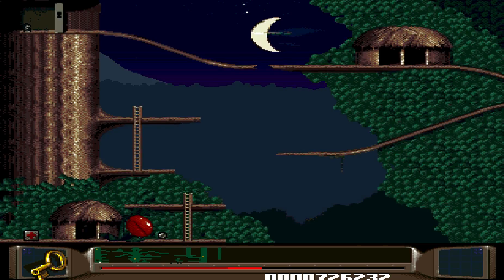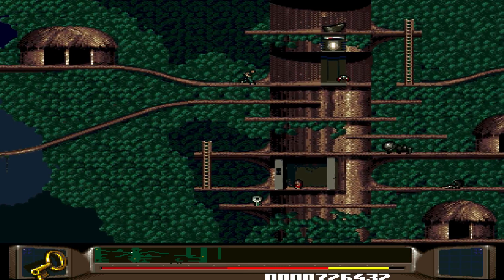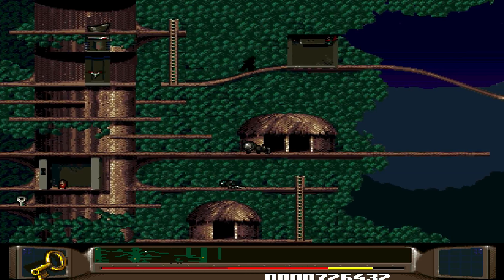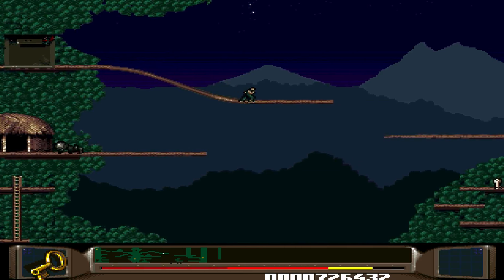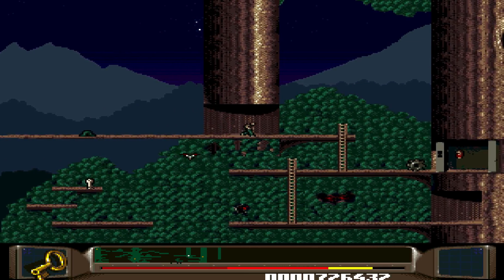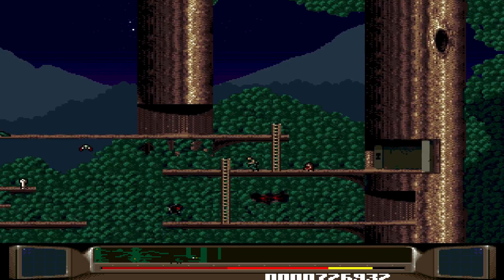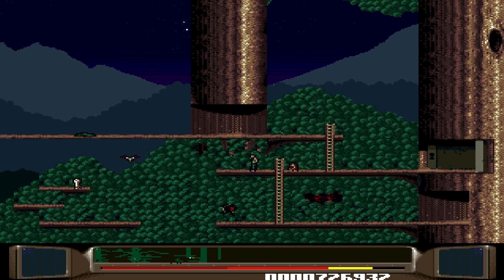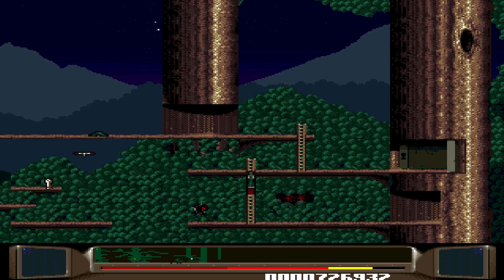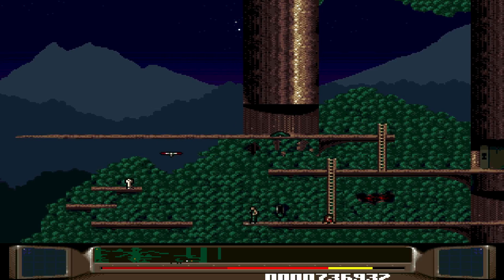We should grab the health while we're here. This key is for the one over the other side. And he'll grab the cog, which I assume is going to help us out somewhere. He's gone down. There's something happening here. It extends that out. It's not a jumpy thing.